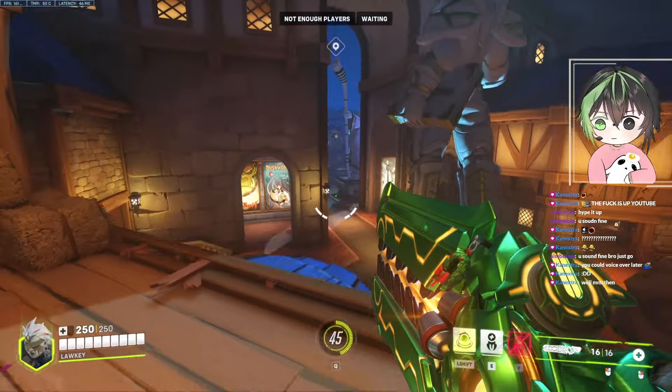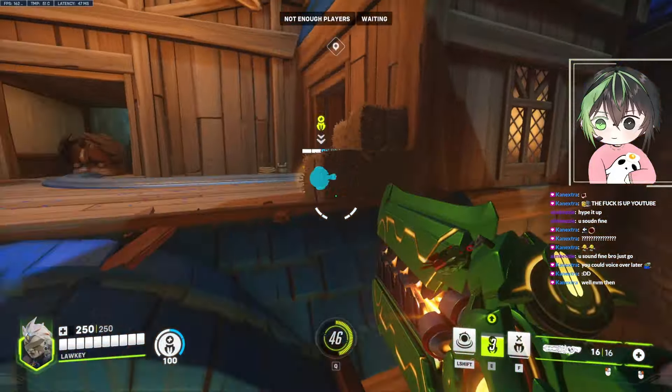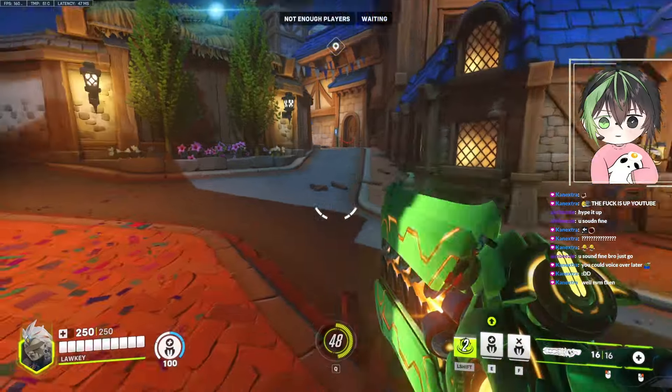On defense at the start, for a little bit of pressure I put my pylon here usually. It's a very good spot because you just can't see it from this side. So it's really good if you want to sit on top and put some pressure with your team.